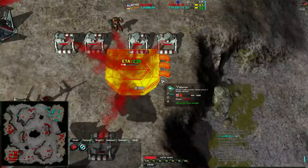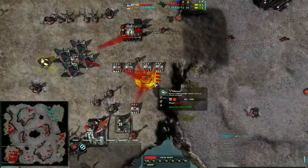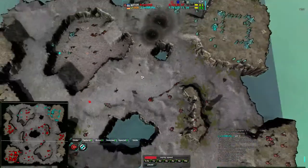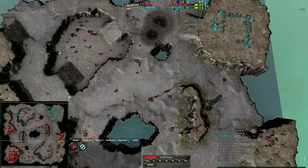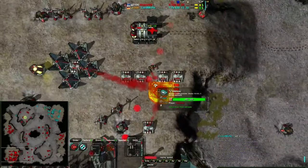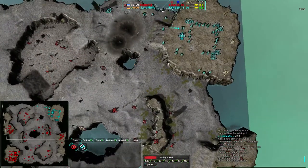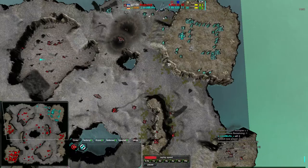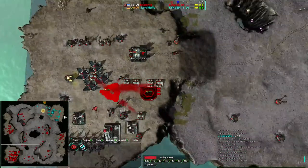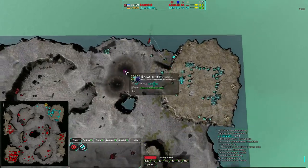A nuke silo in a 1v1 game? Seriously, Anarkid? This is going to be 7 minutes before it becomes useful, and he's going to win the game before then. I think that's why he's toying with Lord Muff — he wants to get this strategic nuke silo built up and just cherry-tap Lord Muff: blow up his entire main base, keep him contained in the meantime, and just fire a nuke.